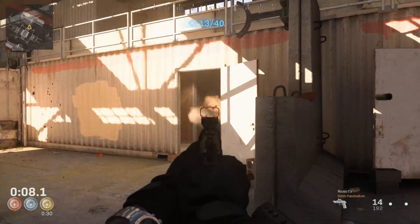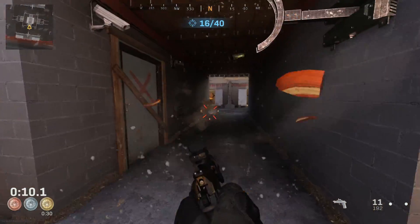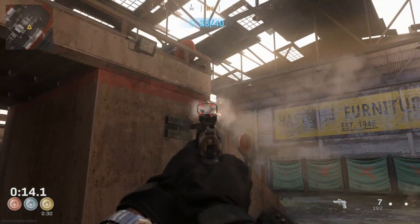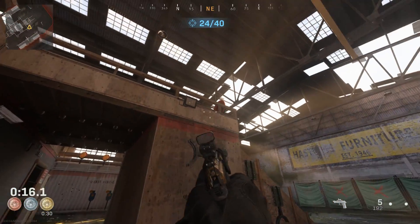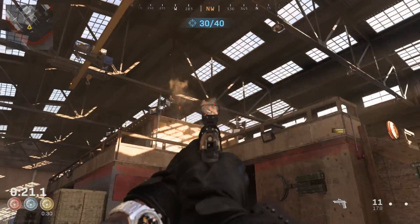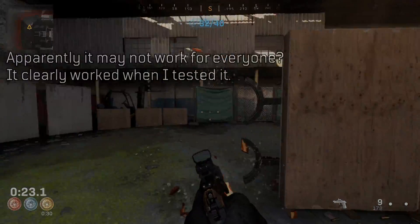So if you want some, it's obviously worth your time to put a couple minutes into a trial for 45 minutes of double XP. You don't even need to quit the trial every time — just get a bronze or better, and then on the screen at the end that shows your score, you can hit retry and run it again. Whenever you eventually quit, you should have however many tokens you earned.